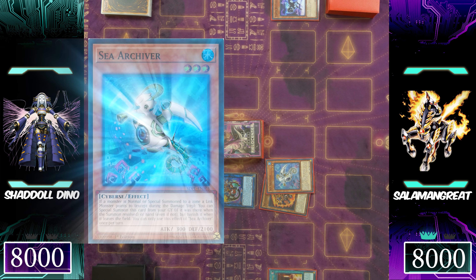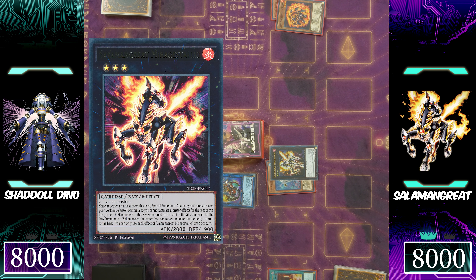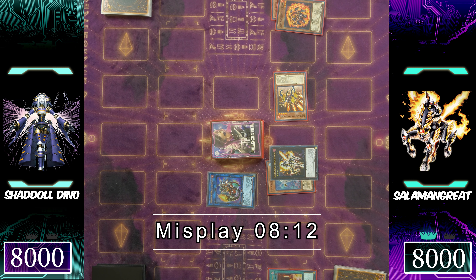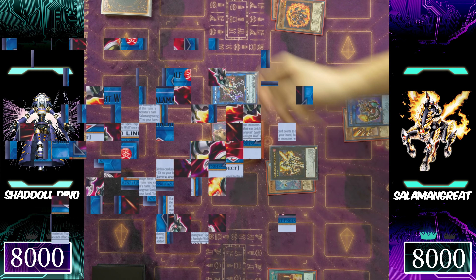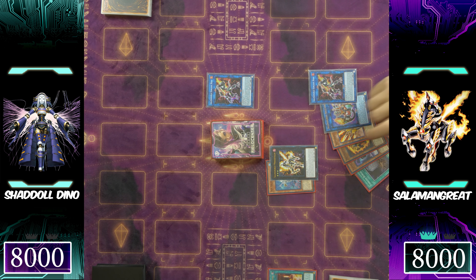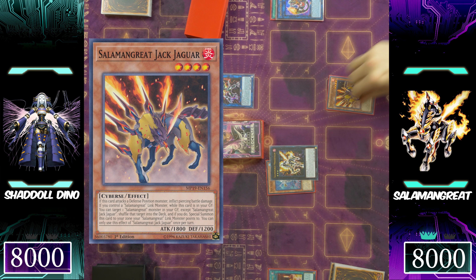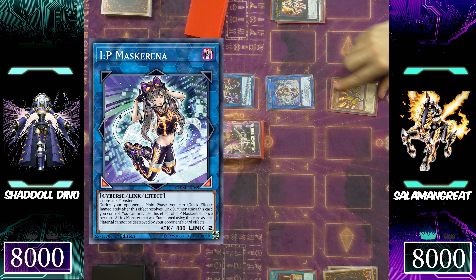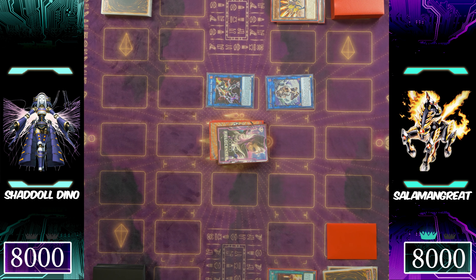Mirage Stallion's effect detaches the Salomon Great Spinny to special summon — and here is the first misplay — Salomon Great Jack Jaguar to the side of the field. Salomon Great Gazelle would have been a better choice since now you'd have Gazelle on the field for later plays, but it's not something huge. Salomon Great Sunlight Wolf finds itself into another Salomon Great Sunlight Wolf, but it looks like Salomon Great has another great play as Jack Jaguar is summoned with the Mirage Stallio for IP Mascarina. Basically: you couldn't beat Mech-Knight Crusadia Avramax last time — will you be able to do it again? Will this be a 2-0 sweep for Salomon Great?